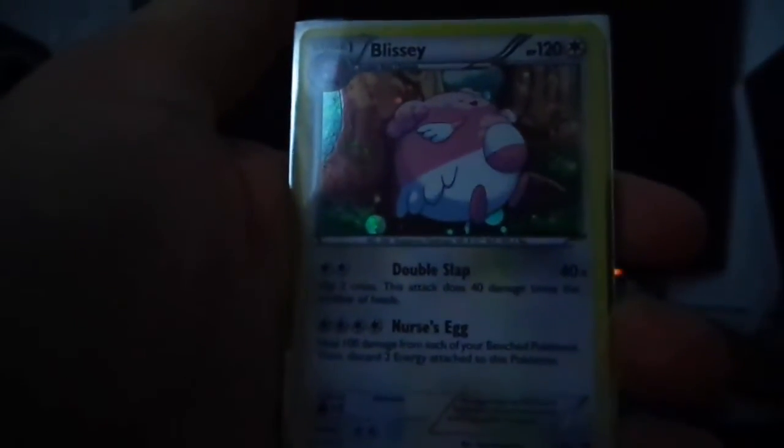That was the video for today. For the recap: we got the Fearow and the Blissey — also holo. We got a Whimsicott reverse. We actually pulled a holo Entei Ancient Trait, and then we got the Vespiquen reverse. Not too bad! That was it for today — don't forget, collect them all!